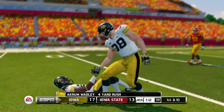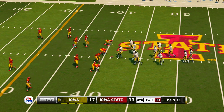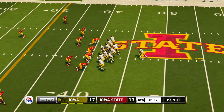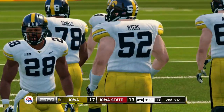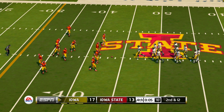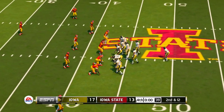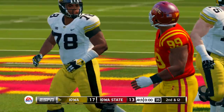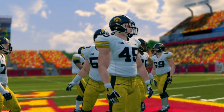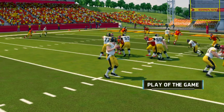Takes it up the middle for a nice run. From the 41-yard line, first down. And this should be a kneel down as they just try to kill the clock. He takes a knee. A defensive gem here today in a low-scoring final — 17-13, Hawkeyes, as we take a look at the highlights.